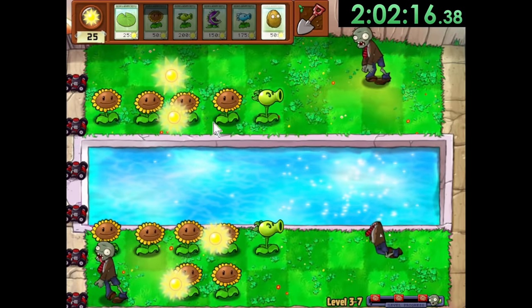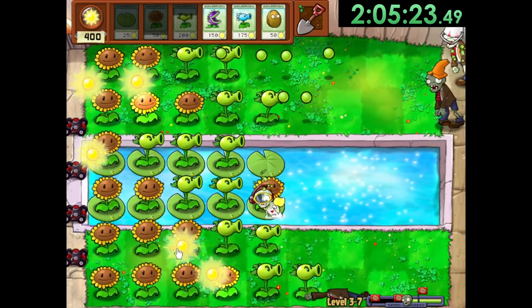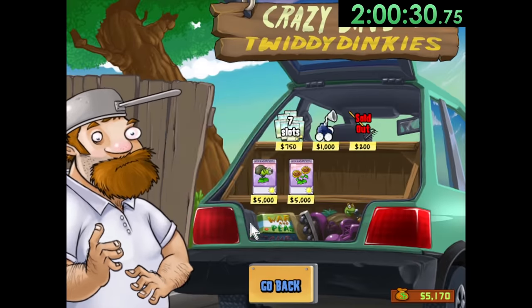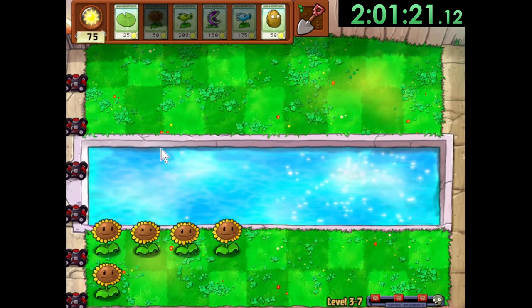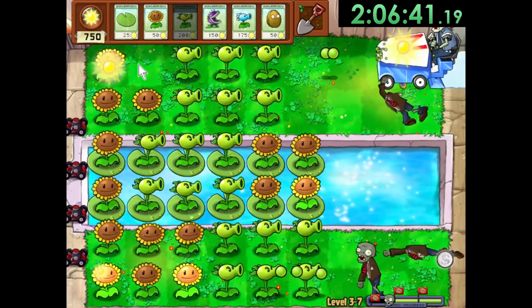Unfortunately, this strategy won't work for 3-7, because the level has both Zombonies and Snorkel Zombies. So we need to go back to the Sunflower, Lily Pad, and Repeater combo. Since this level is gonna be really hard though, we will buy a Rake for the first time, which automatically kills the first zombie of a level and is active for the next three. This is also when one of the unluckiest things of the run happened to me, and I'll just let you watch.